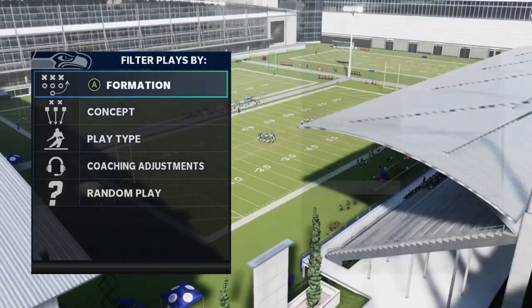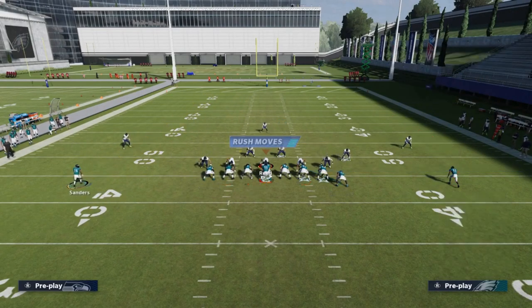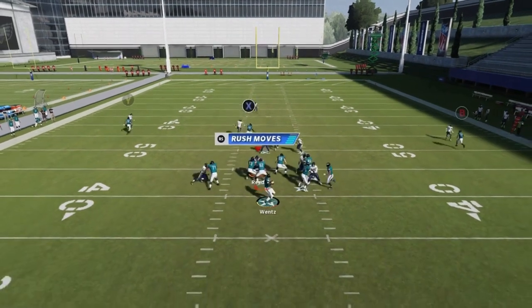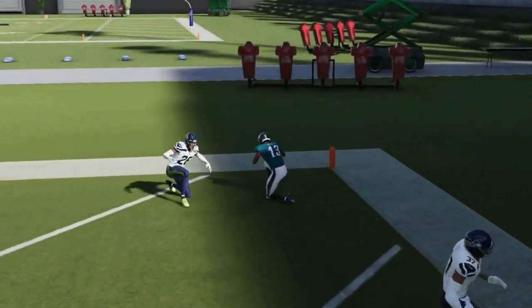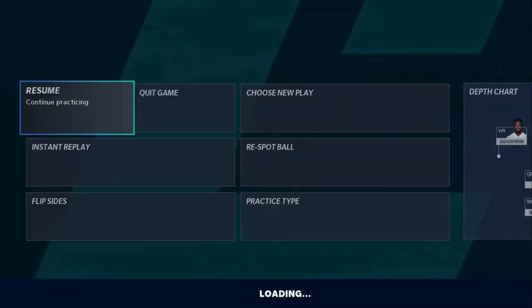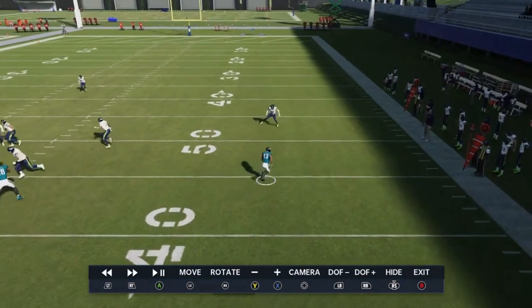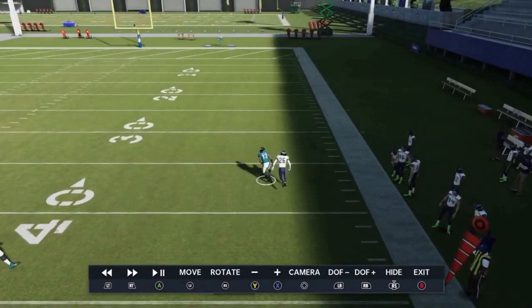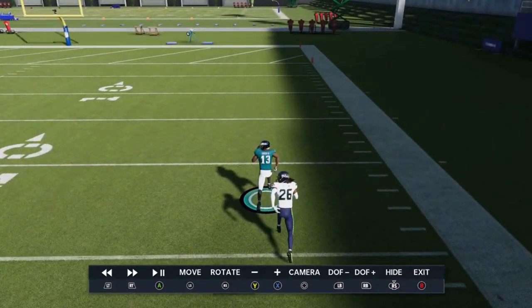Next up we got the Comeback and Go. Put the Y route on a streak and motion them out — that pulls the safety in center field over. The B route is the home run; it's a really good stop and go route against cover one and cover zero corners. It's very consistent. He has an outside release — if he's even with the corner, lob it up, not a bullet, so it doesn't get knocked down. Lob it and run to space.